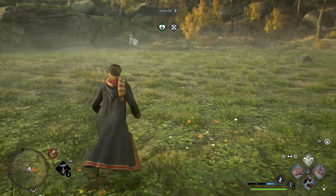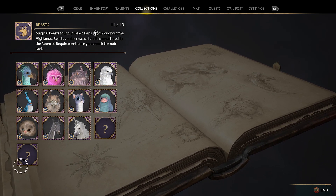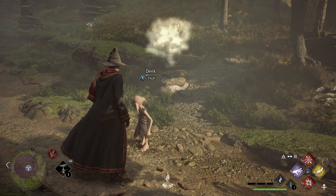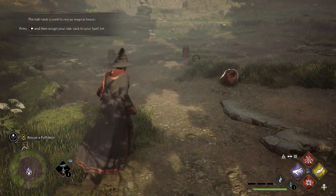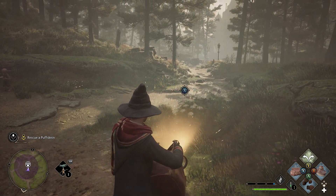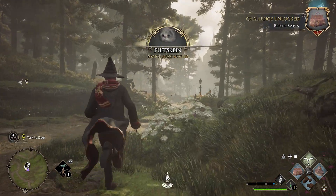So in this video, I'm going to be showing you the locations of all the different creatures that you can catch in Hogwarts Legacy. But before you can capture creatures, you have to have progressed far enough in the story that you've unlocked the Room of Requirement and talked to Deke. Once you unlock the Room of Requirement and progress a little further in the story, Deke will greet you and give you a tutorial mission on how to capture different beasts. Once you complete the tutorial mission, you will have access to the bag, which you can use to capture all the different amazing creatures scattered throughout the land.